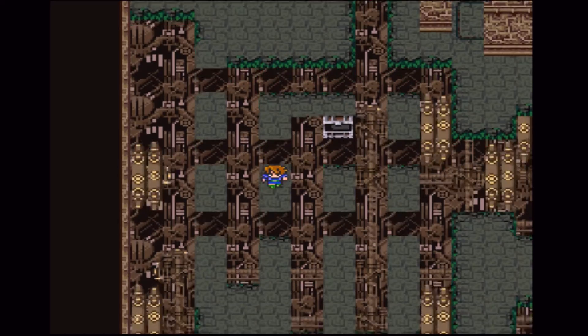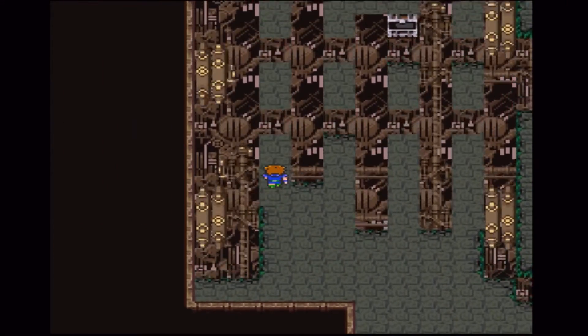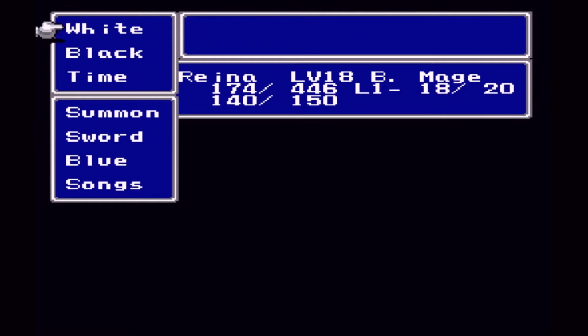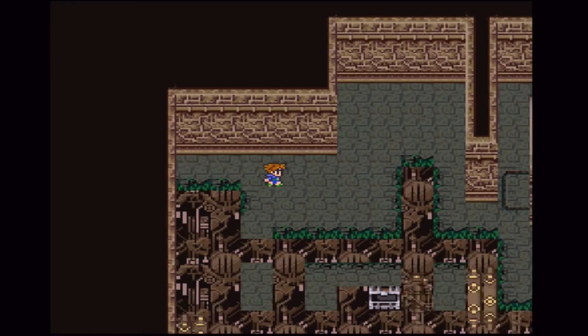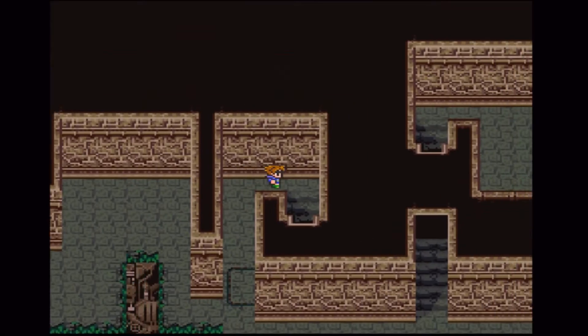Oh geez, I ran right into an enemy. Just two fan wizards, don't worry about that. Two fan wizards took up so much of my health — I just wasn't paying attention. There's a lot of MP used though, I hate wasting so much MP. But alright, so you get that treasure chest over there that we saw — you need to go this way at the beginning of the room, so basically to do it you just go around like this.